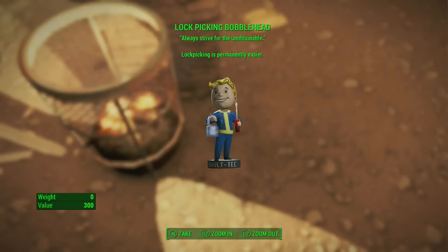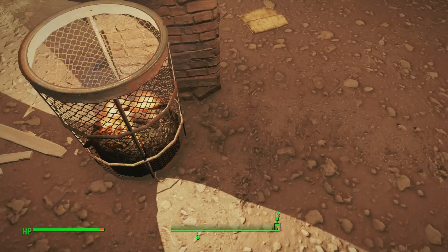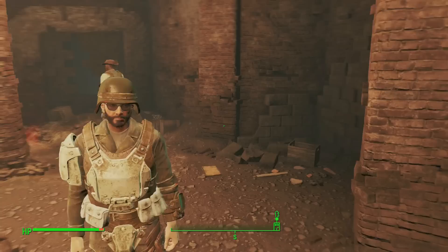If you want the bobblehead it's right here on the ground - let's pick that up. This will make lockpicking a lot easier; it says lockpicking is permanently easier, which is pretty awesome.